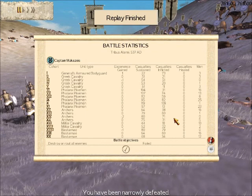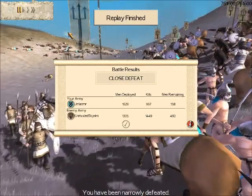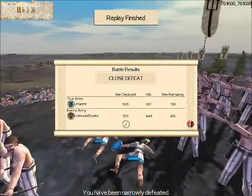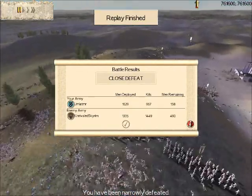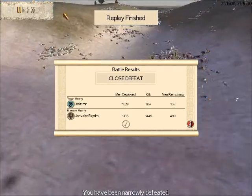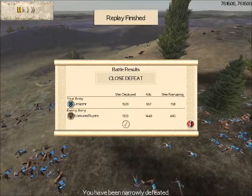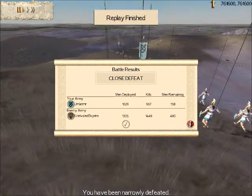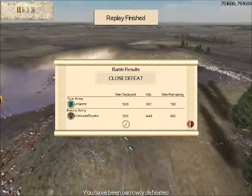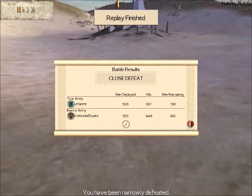All in all, all units of my army did perform pretty well, and obviously all aspects of Unrivaled Skyrim's army performed pretty well as well. This was a close battle, and what I could have done to make it even closer would have been to force my will on my opponent more than I did. If you noticed, I was mostly reacting to Unrivaled Skyrim's moves. I haven't played him before, so I didn't know what to expect — but he's a really good player and knows what to do. I was basically playing into his hands, and I shouldn't have assumed that he wouldn't know to go for this hill. Perhaps I should have deployed over here, but that's hindsight — you never know what's going to happen before the battle begins.